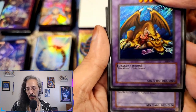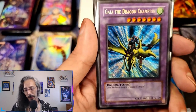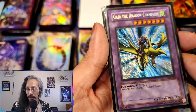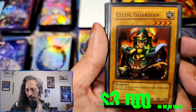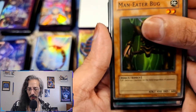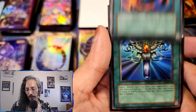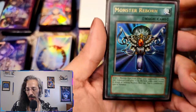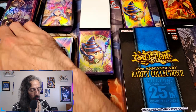Summon Skull — shout out to Heart of the Pack. We have a Thousand Dragon MRD and these are all unlimited or first edition original prints. This is the most recent addition to the vintage collection: a reverse secret rare, a Guy of the Dragon Champion, a couple of Celtic Guardians, and one of my favorite cards — Monster Reborn. This was one of my absolute favorite cards back in the day; I thought it was just the prettiest thing — gorgeous artwork, beautiful foiling.